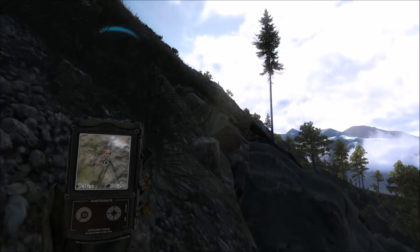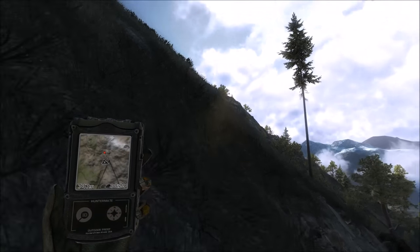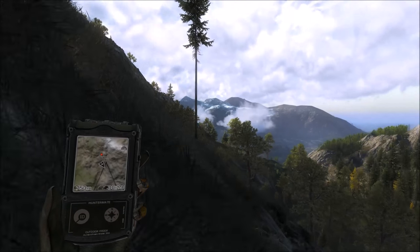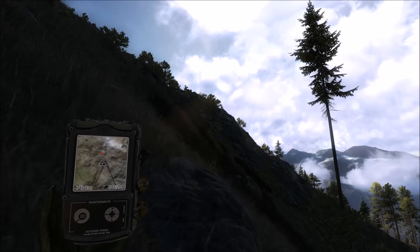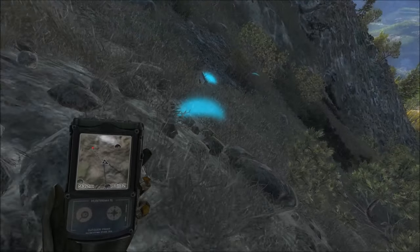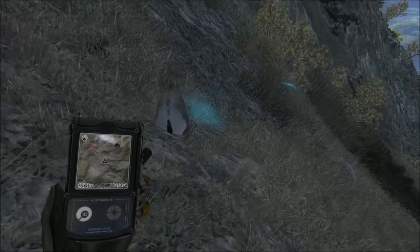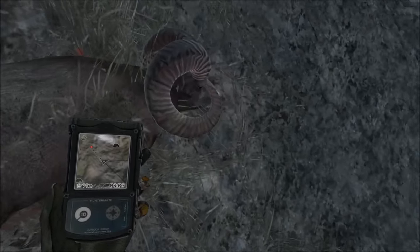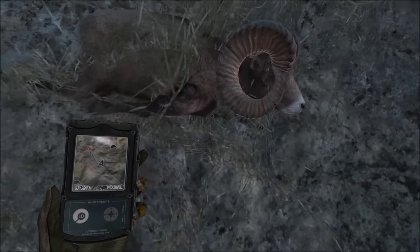So a 37-scoring ewe. We'll head up here and finish tracking our ram — we had just hit body blood, so that should mean he's not going a whole lot further. We'll get back on the tracks and track him down. All right, so here he is — you can't hardly see his head, it looks like it's in all this grass, but he's got a pretty big curl. Looks like he's gonna score pretty good.